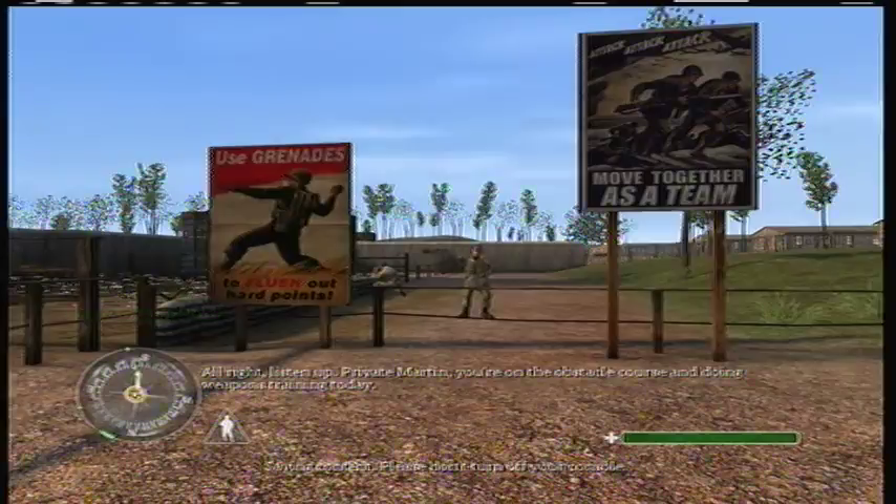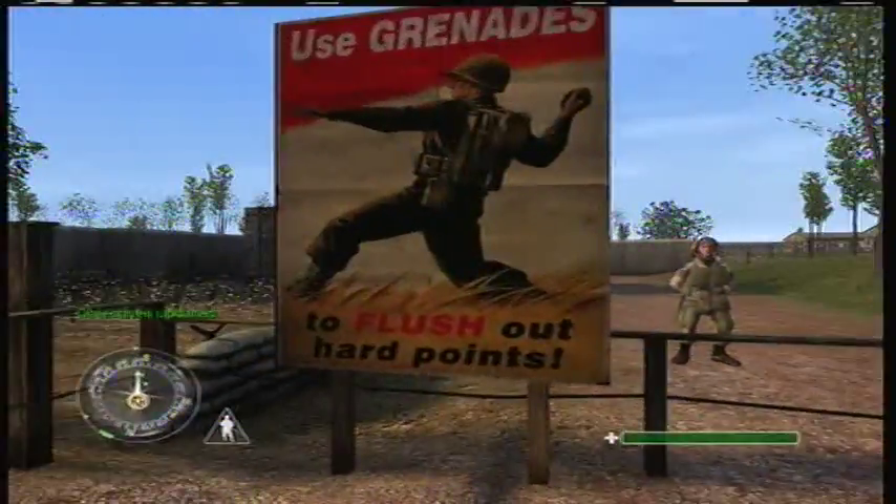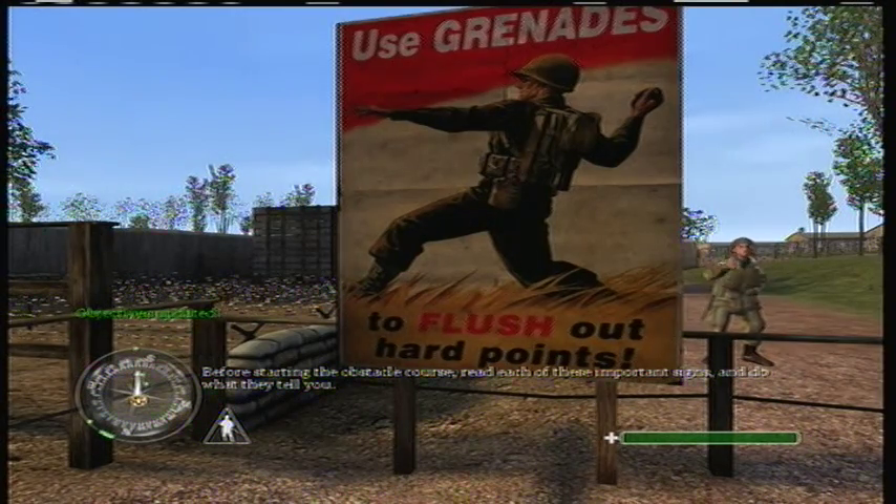All right, listen up. Private Martin, you're on the obstacle course and doing weapons training today. Before starting the obstacle course, read each of these important signs and do what they tell you.